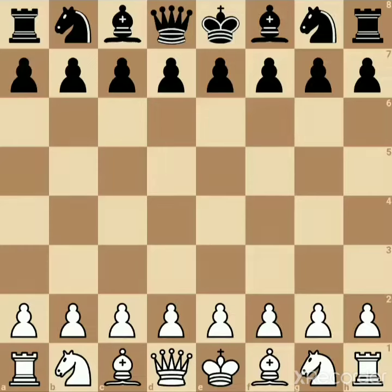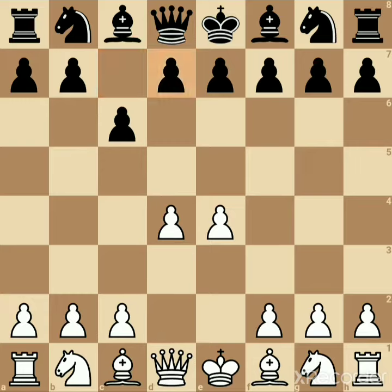Hi, let's discuss checkmate in 11 moves. It starts with e4, c6, d4, d5, knight c3, pawn takes pawn, knight takes pawn.